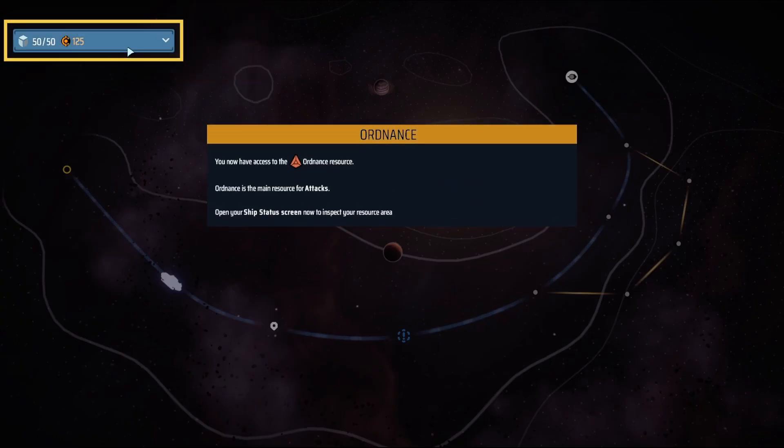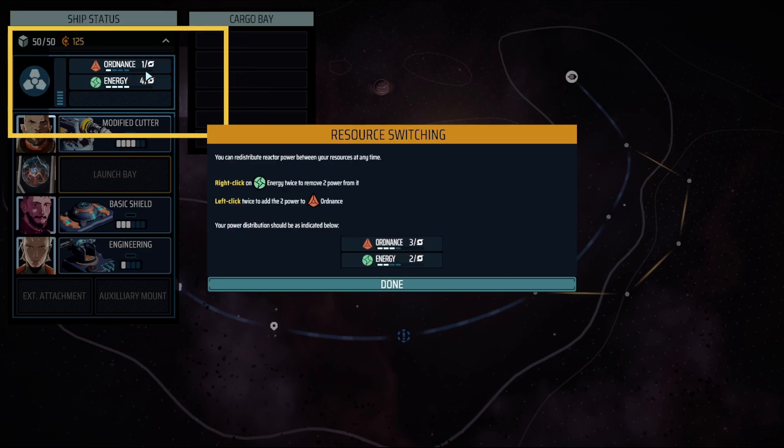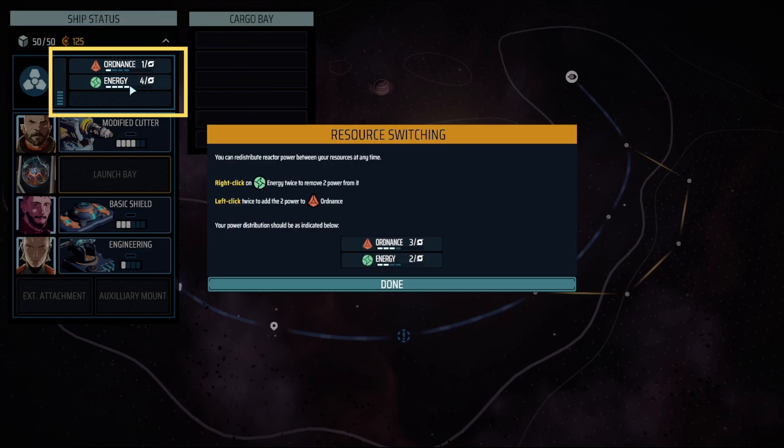Now we have another type of resource, and these numbers determine how much of that resource we get every turn. The tutorial suggests three power for ordinance and two for energy every turn, and yeah, I agree with that.